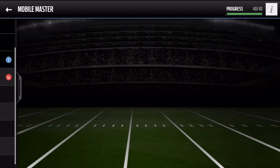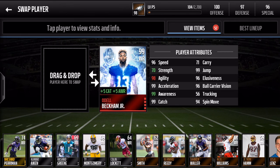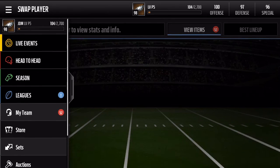First, let me show you the stats. I'm going to hop into a Live Event. 96 speed, 99 awareness, 99 catch, 99 agility — he has base 99 agility — 99 jump, 94 spin move, 96 elusiveness, 96 ball carrier vision. He's got to have that vision.